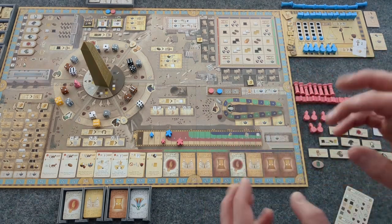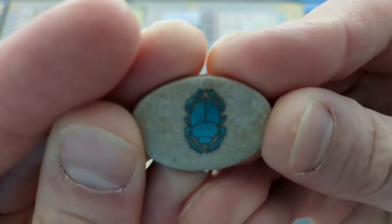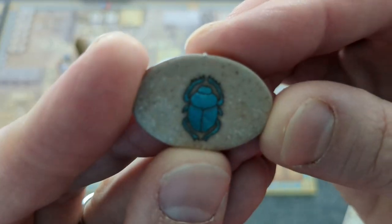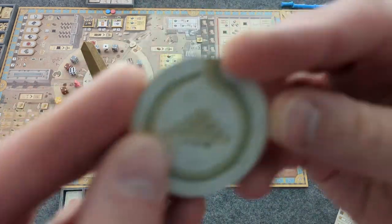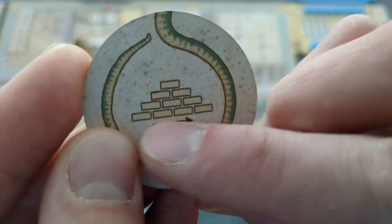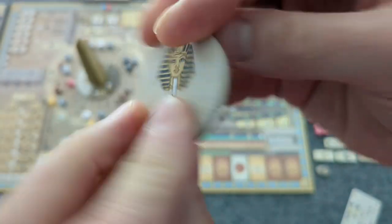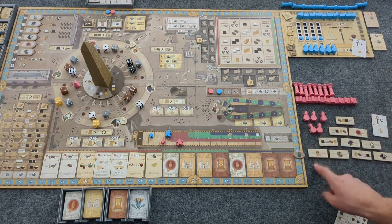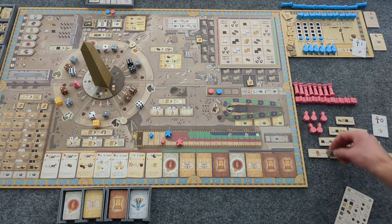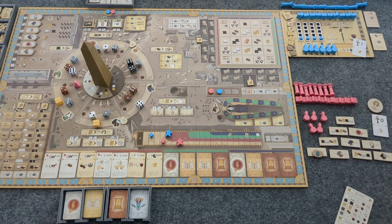Bot in Common is the one that goes first. The progress marker — this little scarab — will go to the right. Either it's going to go strictly to the right, or upwards right. So to start, because it's not even on a tile at all, it always starts on the bottom left. Right now that's a Hathor action, so that's what Bot in Common is going to do.